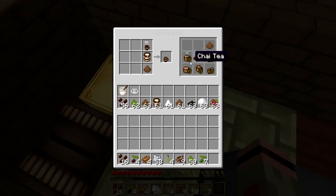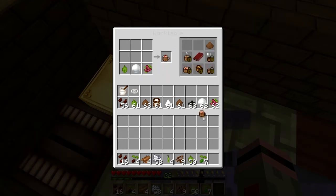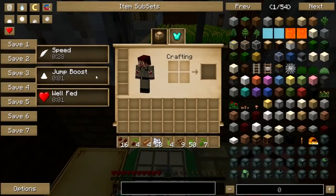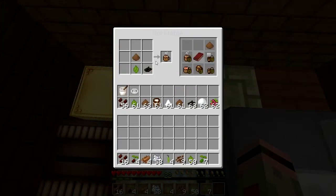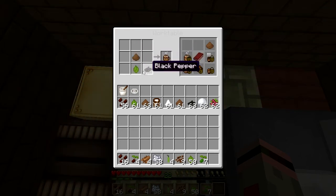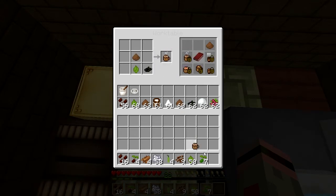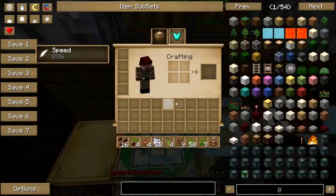And now we move on to our tea beverages. Of course, you can have just your plain old tea. Or, if you prefer a cold drink, you can mix tea leaf, a snowball, and raspberry, and get some raspberry iced tea, which gives you a speed boost. Or, you can make chai. This is what I thought we were going to need the vanilla for - turns out we didn't. It is a tea leaf, black pepper, and ground cinnamon. And you just put that in your hot bar.